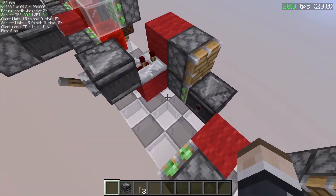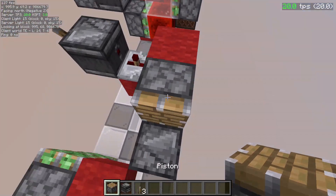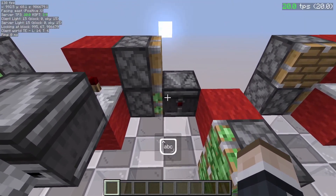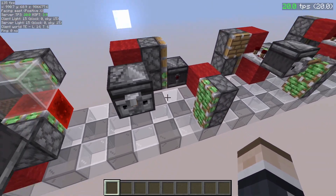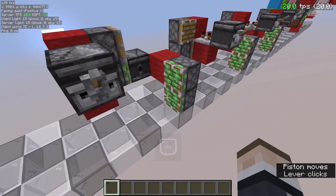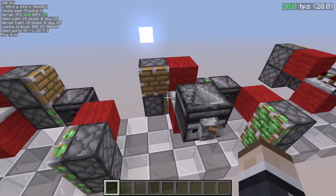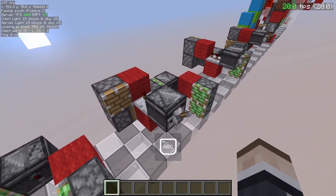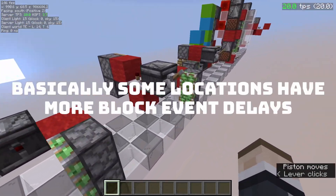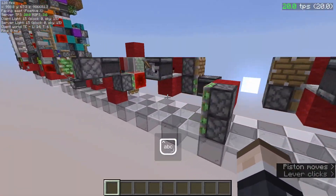Now, zero tick generators. This is probably something you know the type of, but you might not know exactly how it works. You can see that only one piston extends — which is somewhat crazy. This thing is actually a little bit locational: if I orient it this way it will not work, but if I orient it this other way it will work. Here's the explanation.